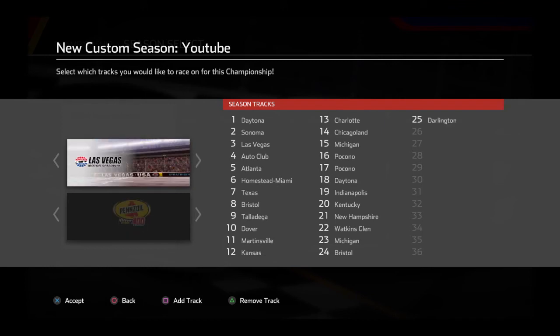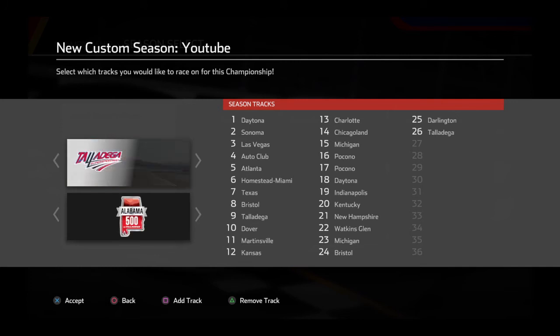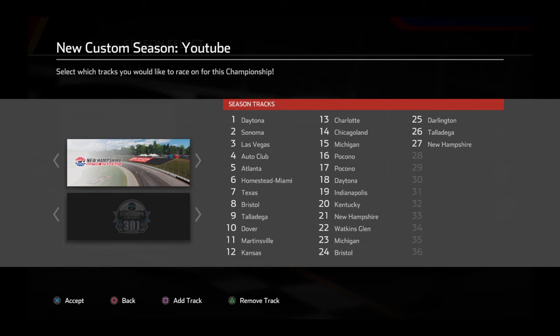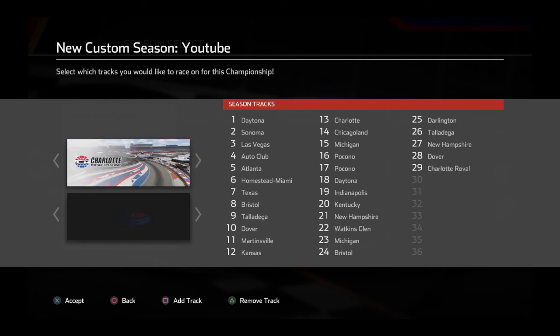Then for the playoff cutoff race we go out to Talladega for the Alabama 500. Then to open up the playoffs we go all the way out to New Hampshire for a second New Hampshire race as the playoffs opener. Then race two of the playoffs we go to Dover for the 100th Dover race. Then for the playoff cutoff race we go to the Roval.